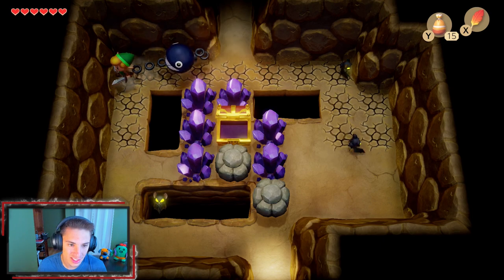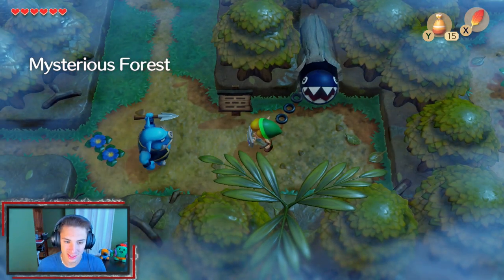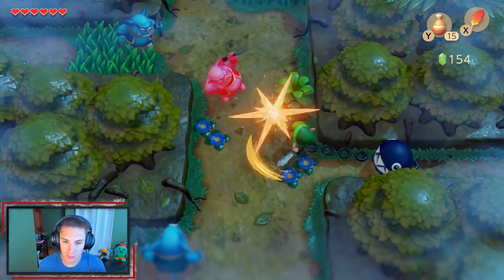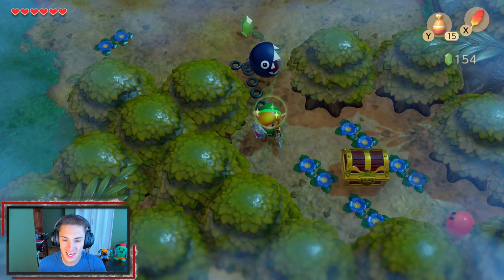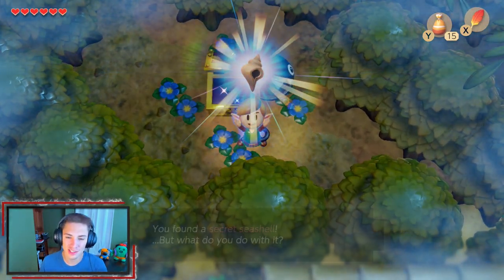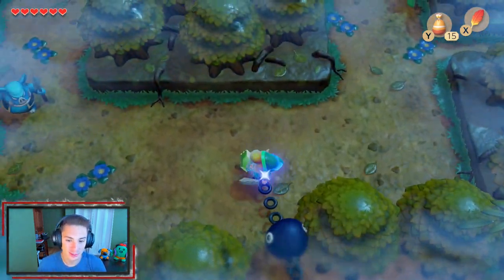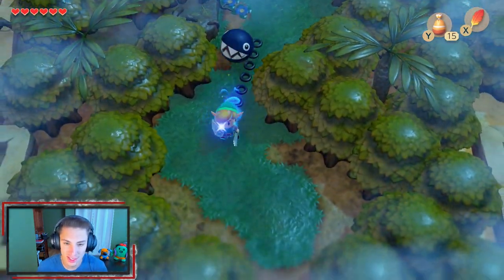We keep going with Bow Wow. We need to take Bow Wow home — he's been on our back for a little bit now. We make our way down to a little prairie, lift up a rock, and find a secret staircase with a chest containing another secret seashell. Now we can actually make our way outside the Mysterious Forest and take our boy Bow Wow home. Back to Mabe Village to talk to Madam Meow Meow and return Bow Wow.